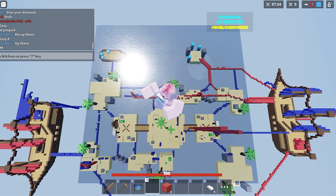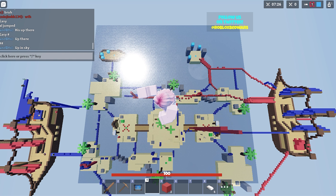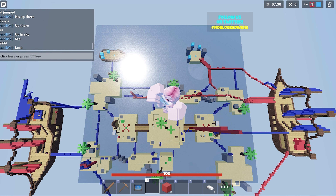I am just using what the devs gave me: blocks and a pearl. It's not my fault that I can make it up to the spectacle box with those two things.